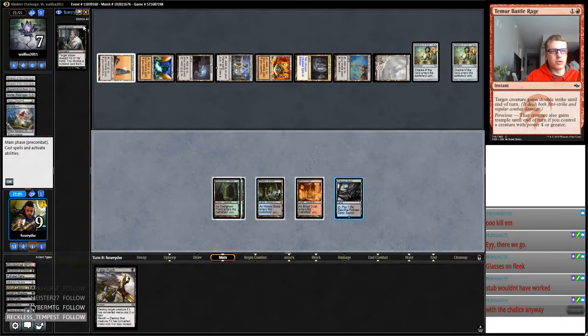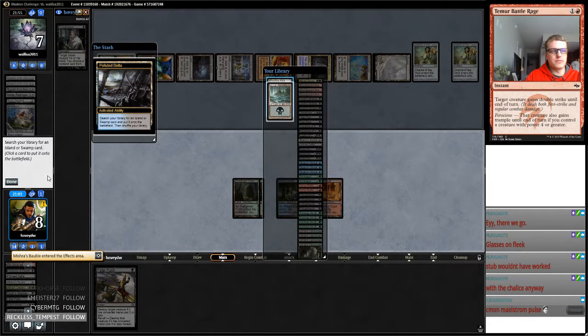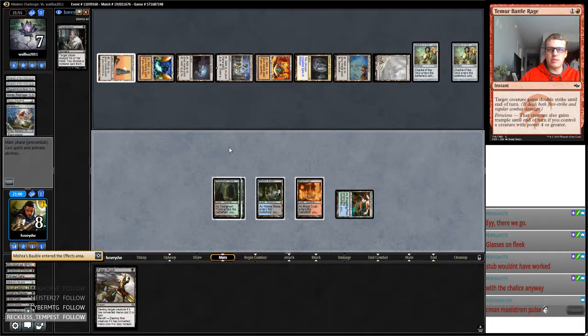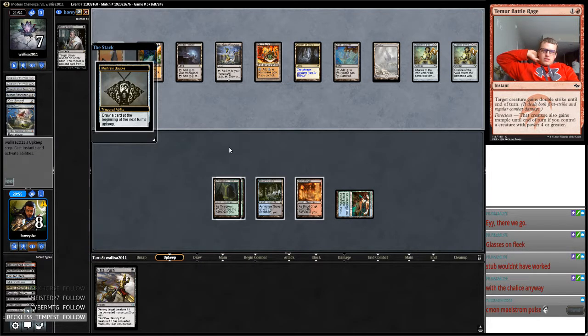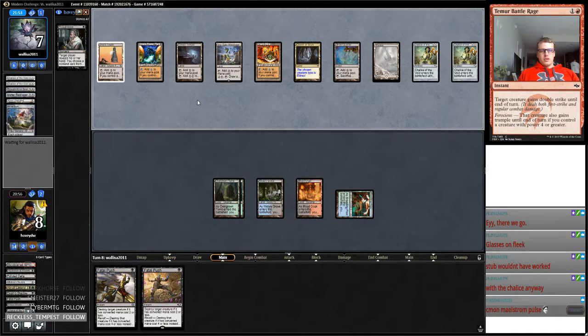Now we're just digging into Tarmogoyf. Stub would have Chaliced - yep, Chaliced. So yeah, we did the right thing, even though I made the mistake there. Stub would have countered the All is Dust. So yeah, we did the right thing. Fatal Push.